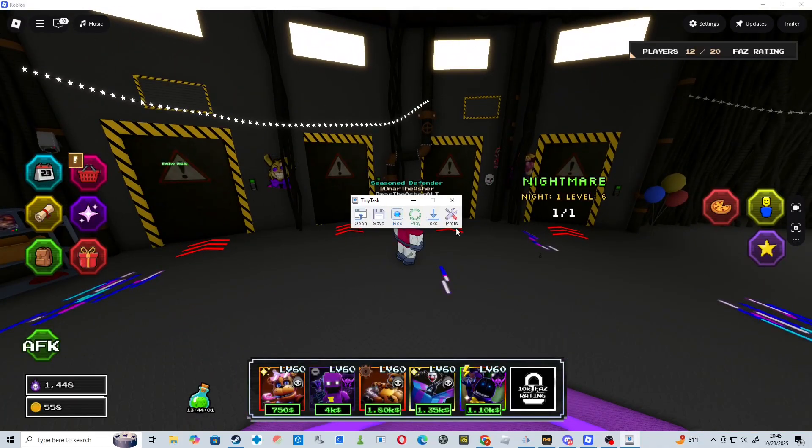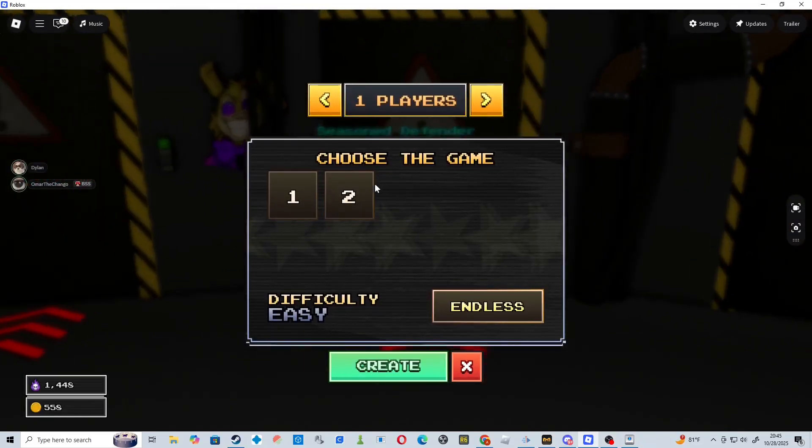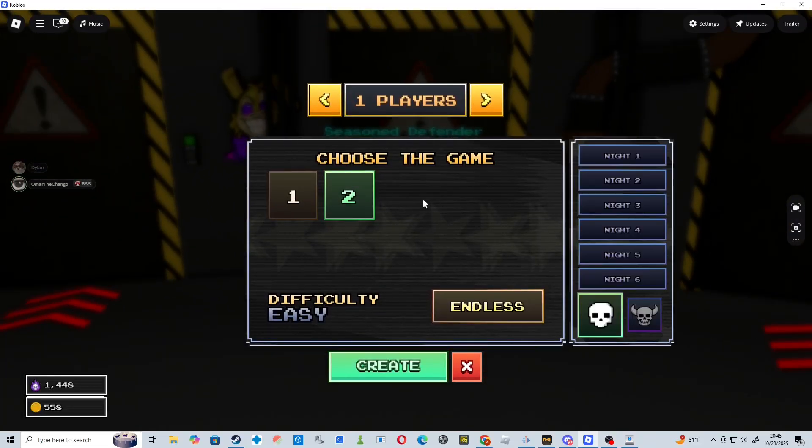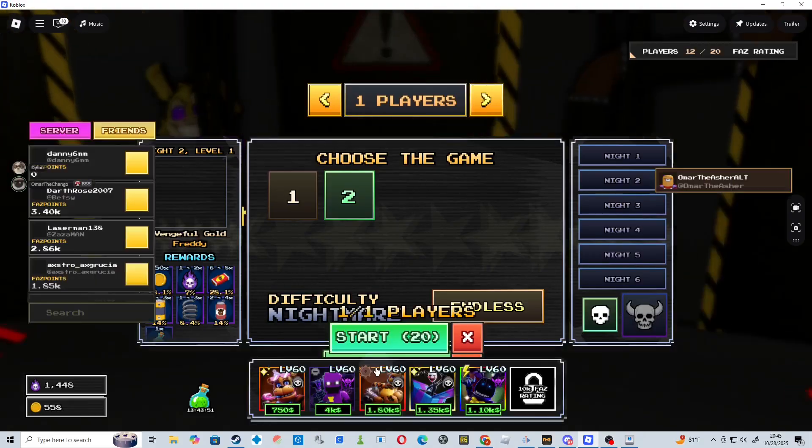Step 1 is to download TinyTask from their official website. Then step 2, you want to go in here, click on Game 2, go on Night 1, click Nightmare, and then click Create.